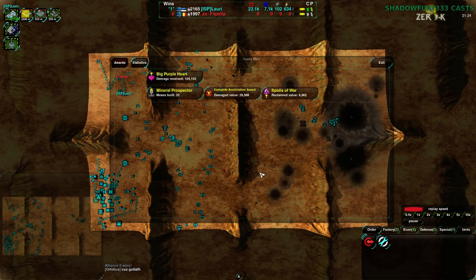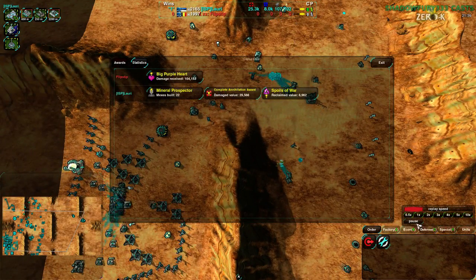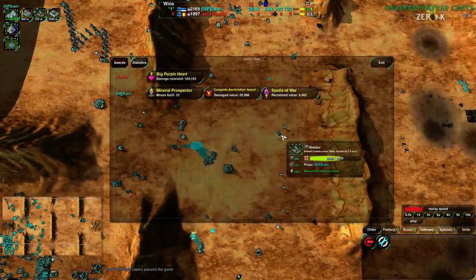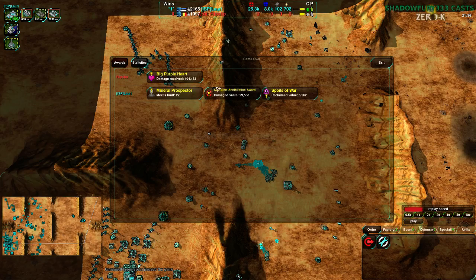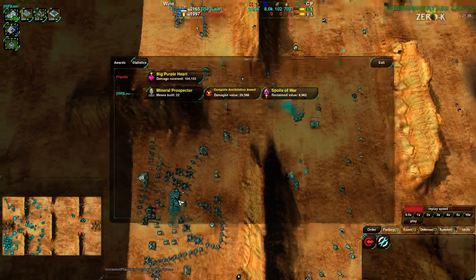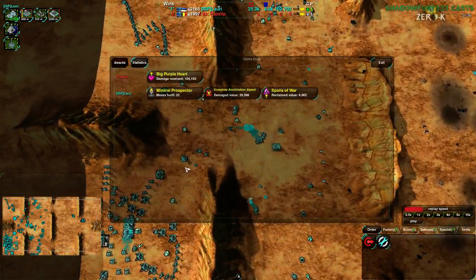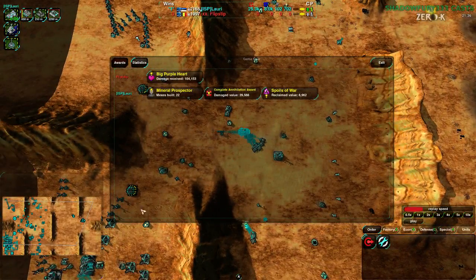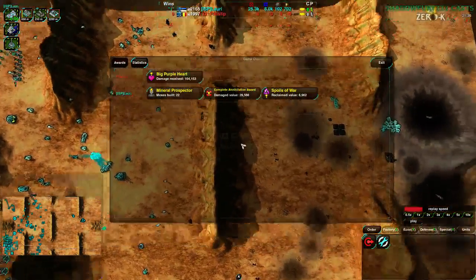So that was that game - a fairly interesting game and a good demonstration of how the game can be pushed back and forth, especially when you lose a lot of forces in your opponent's base. Lowry did not have the center taken from the start, while Flipstep did. Lowry was going for a protector just in case - not a bad idea, bit of a bad read, but they had the money to spare. Flipstep was not playing aggressively enough to take advantage of the fact that Lowry was stuck in the pocket. The overdrive was very well placed - Flipstep did not overdrive anywhere near as much, and Lowry took full advantage of it, ending up with far better economy despite less territory.